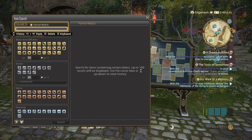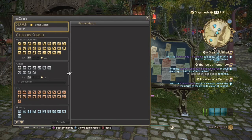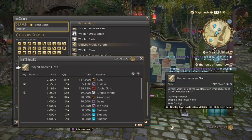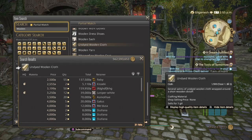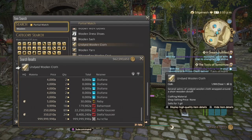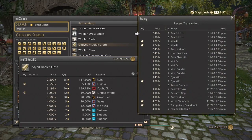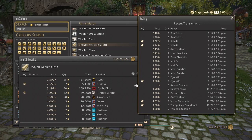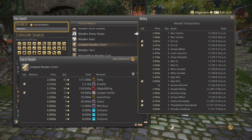Next is going to be Undyed Woollen, which I believe is also used in Ishgard restoration. These cloths are only made one per synthesis, unlike yarn which comes in twos and threes. As you can see, they are really expensive on my server and selling pretty nicely in low amounts. Make sure you pay attention to how many zeros you're putting into your amounts. Normal quality, high quality, a little mix — whatever your server does best.